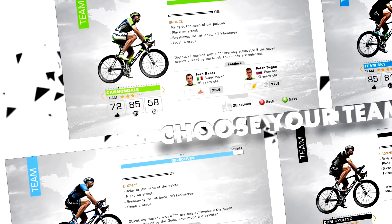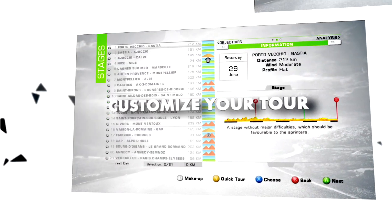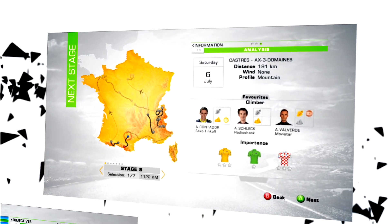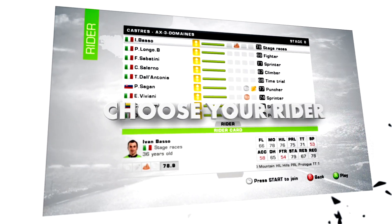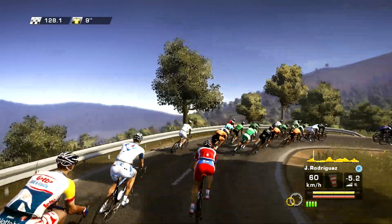Choose one of the World Tour teams participating in Tour de France 2013, paying attention to their strengths and the goals to achieve. Once your team is selected, begin a complete Tour de France or customize your own Tour and select only your favorite stages. Then select the rider you want to start the race with, according to the stage profile and your rider's stats.